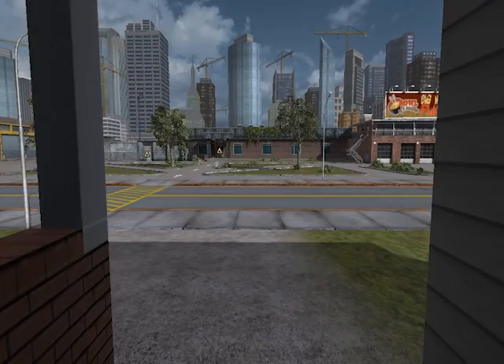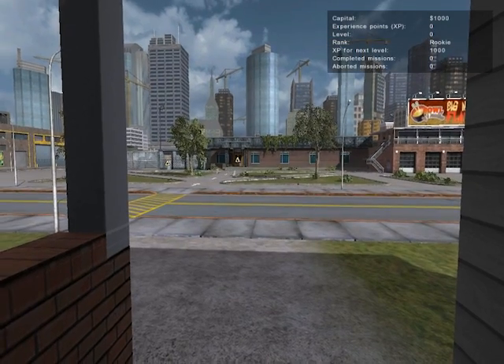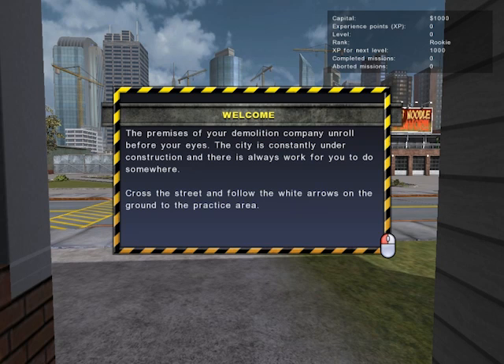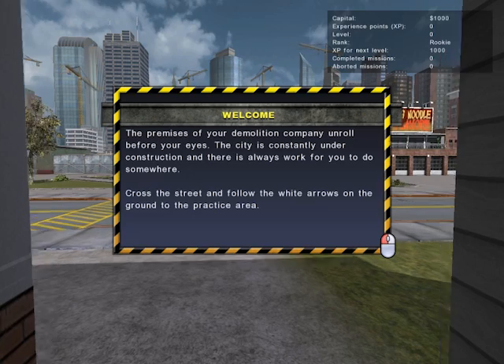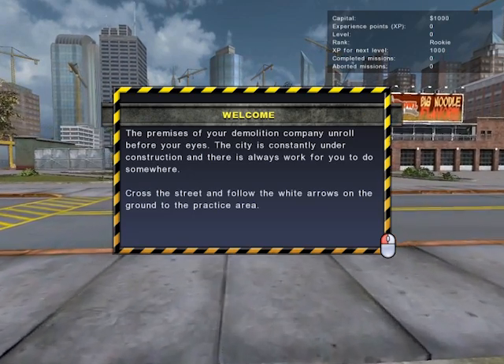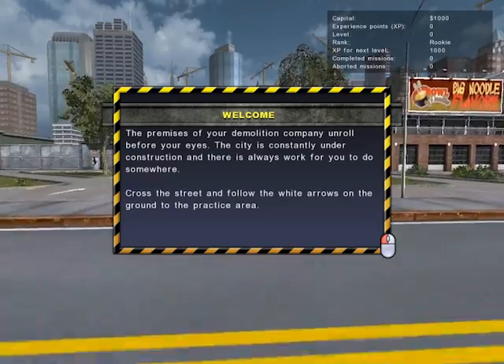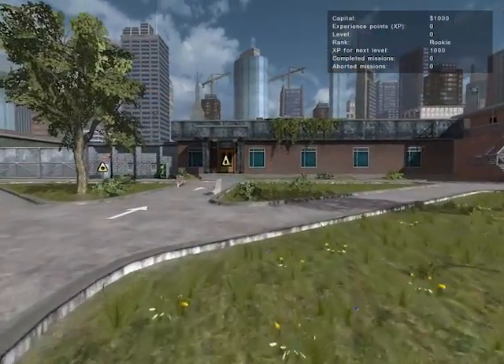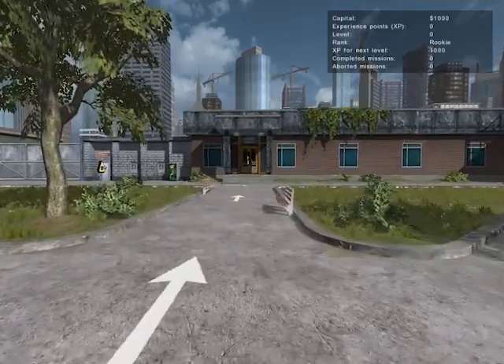Okay, so I have a home. They're putting a story into this one. So all I played before this was the demo, and it just puts you straight up on a mission and you do it. Now there's a whole lot of stuff going on. The premise of your Demolition Company unrolled before your eyes, and I didn't get to read it all because I was mumbling about other things.